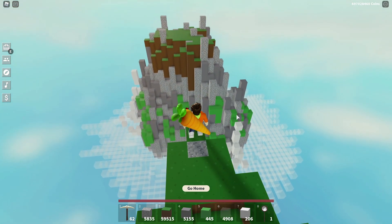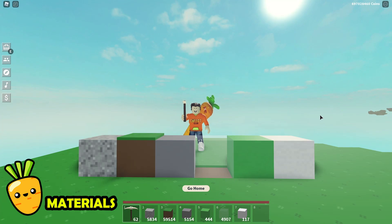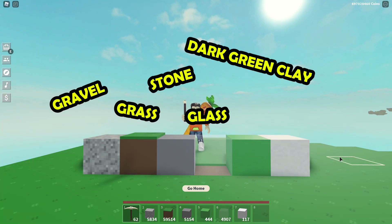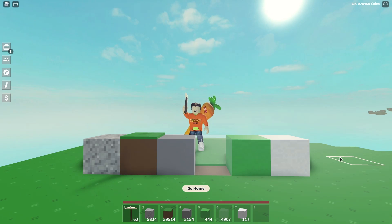So let's get right into it. The materials we're going to be using are these right here. We got gravel, grass, stone, glass, dark green clay, and white clay. Now I know these colored clays are not easy to come by, so if you don't have them, don't worry about it. You can still make the cliff stones without it.